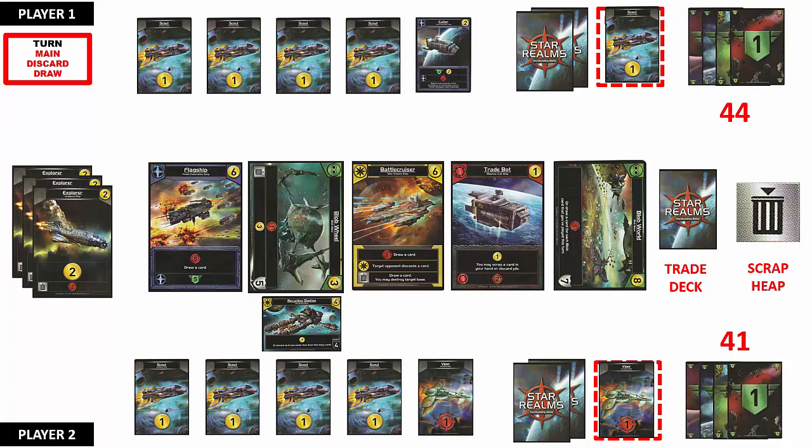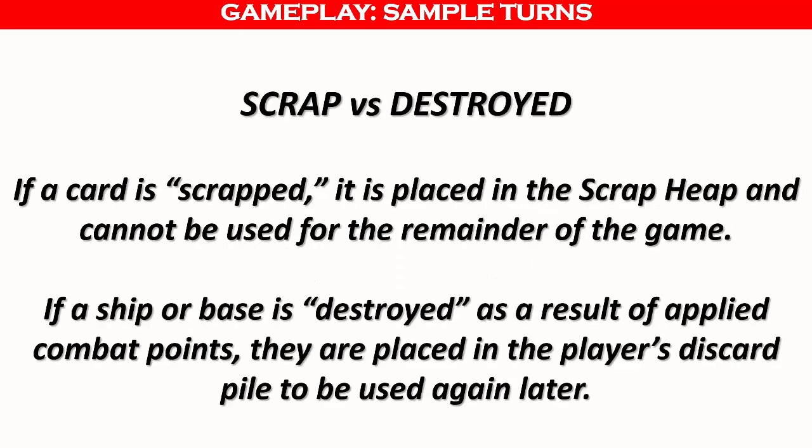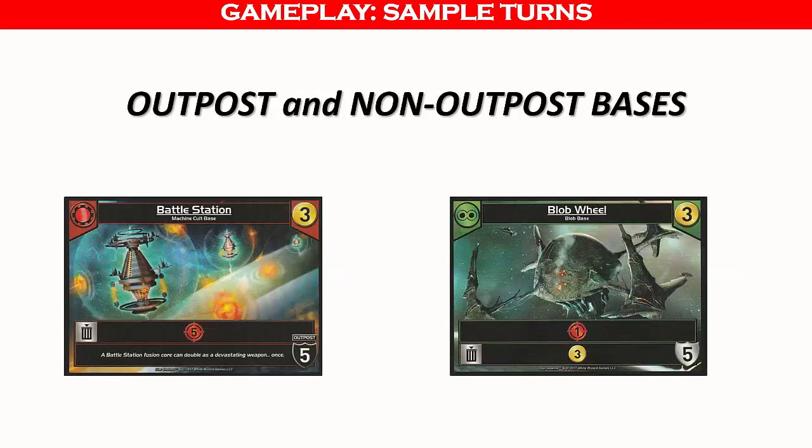These sample turns should provide you with a good idea of how Star Realms is played. Here are some additional clarifications to keep in mind. Combat or trade points that cannot be used during a turn are lost and cannot be carried over to the next turn. If a card is scrapped, it is placed in the scrap heap and cannot be used for the remainder of the game. If a ship or base is destroyed as a result of applied combat points, they are placed in the player's discard pile to be used again later. Remember that outpost bases with the black shields must be destroyed in combat first before your opponent can directly attack your authority points or other bases.